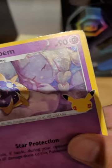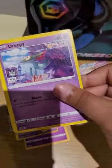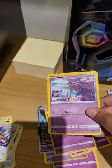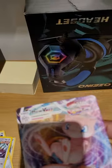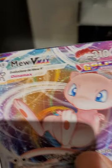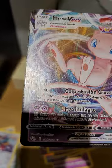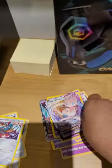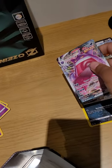I didn't even know this was a 25th anniversary card pack. And then we got Drippy again, and now we got the one and only Italian Mew. Look at that. I'm going to reveal at the end of the video how much this card costs.